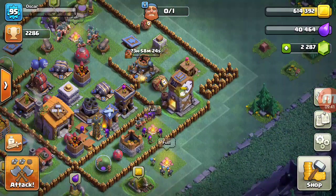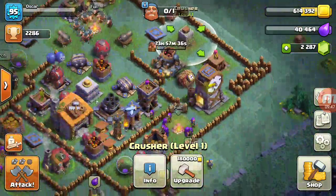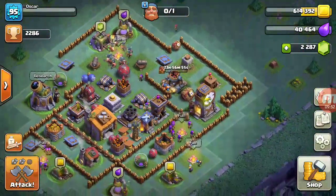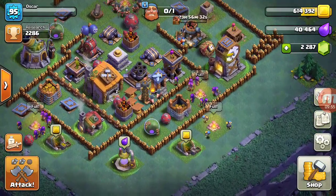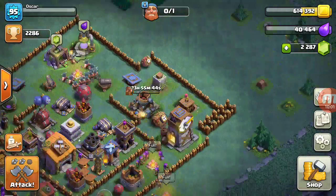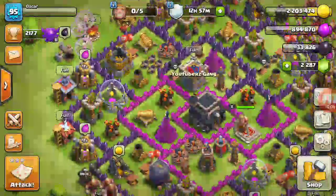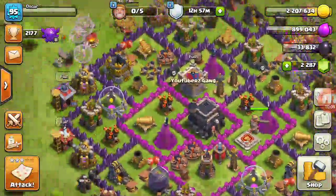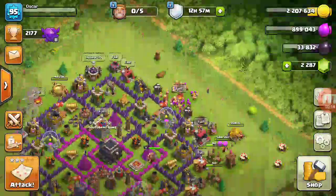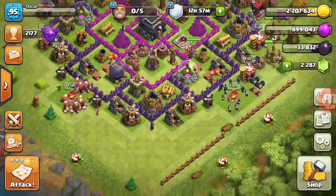Less than a day because of the boost of the clock tower. As you guys can see from my last videos, my crusher has been completed, and my archer tower and everything else. I'm trying to design this base into a new base, and I'm also going to be making a new base. I'm going to try and save up as much as I can so I can get the roaster. I'm going to get the jump, spawn, and freeze spell.